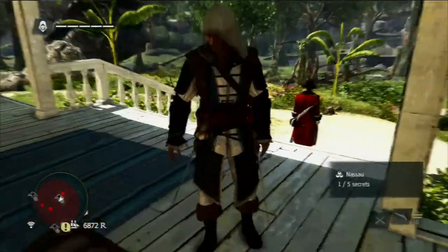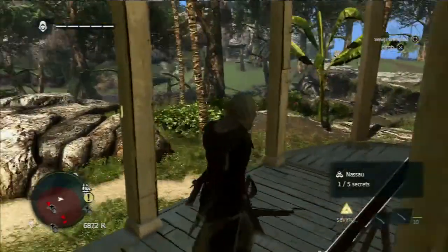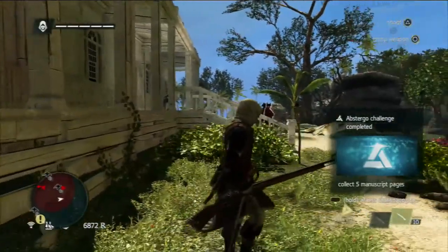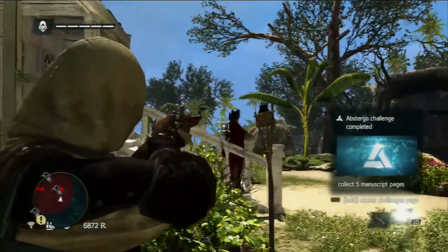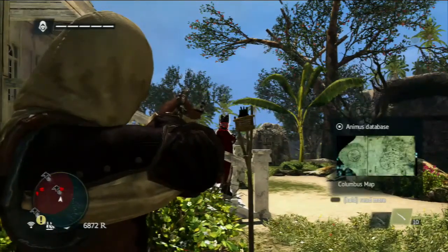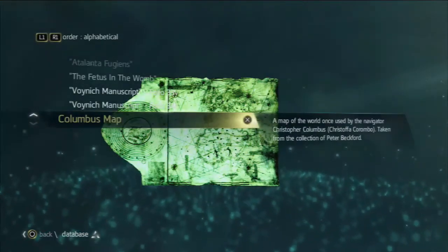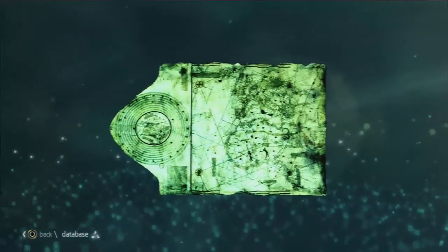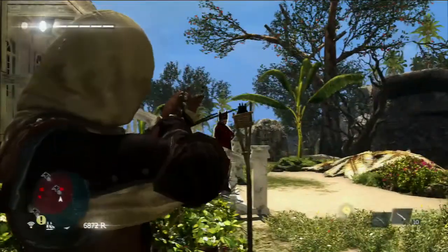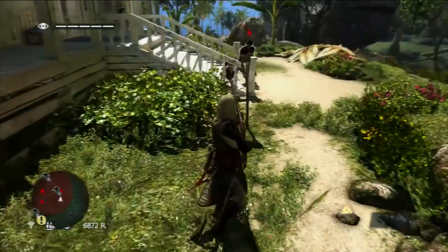Just like in AC3, you can pick up rifles from guards or from locations like this. The rifle is pretty powerful — more powerful than pistols generally. If you get behind two people, you can actually impale two guys at once with the bayonet. Unfortunately, you can't do two headshots at once with it.